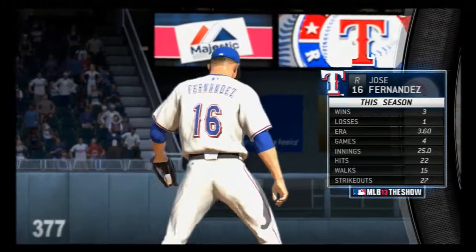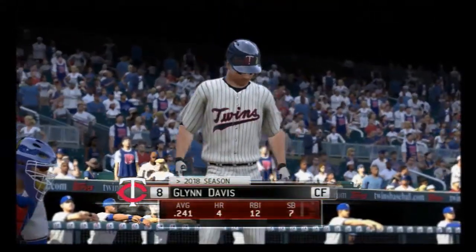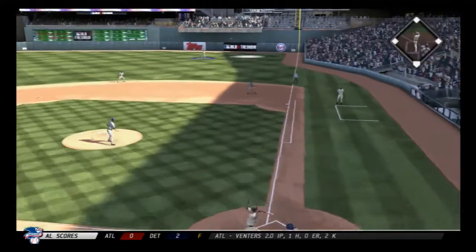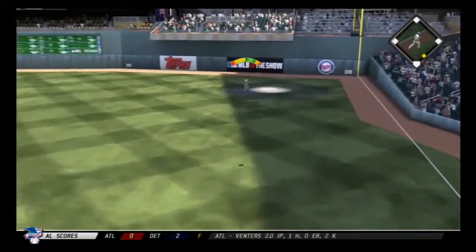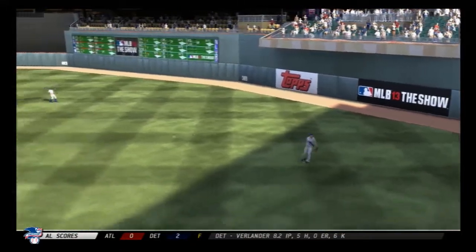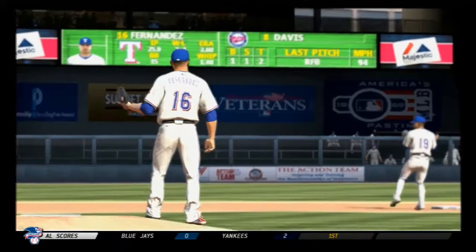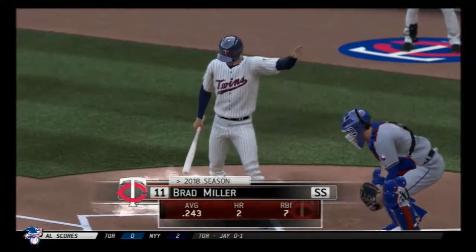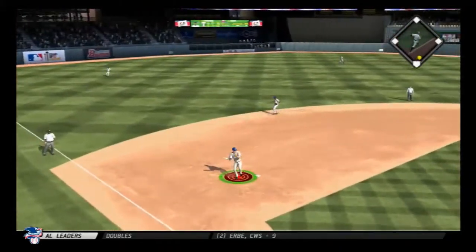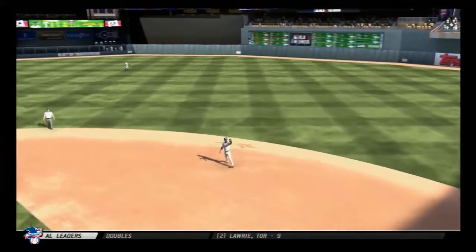The two-out threat will not come to fruition. Starting lineup for the Twins looks like this. There you get a look at the starting pitcher whose job it'll be to keep these guys in check. Glenn Davis steps in. Now a swing and a fly ball — not hit all that well out towards Stanton in right, and he's got it for the first out. Brad Miller up next.